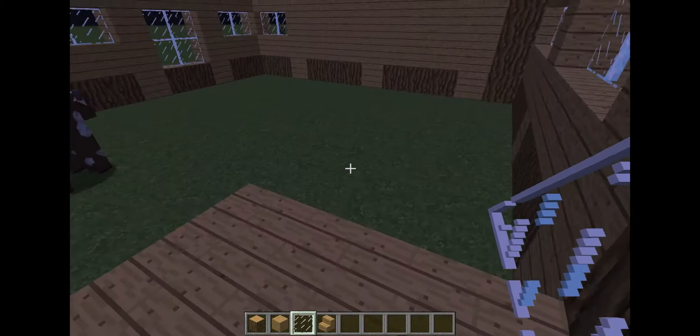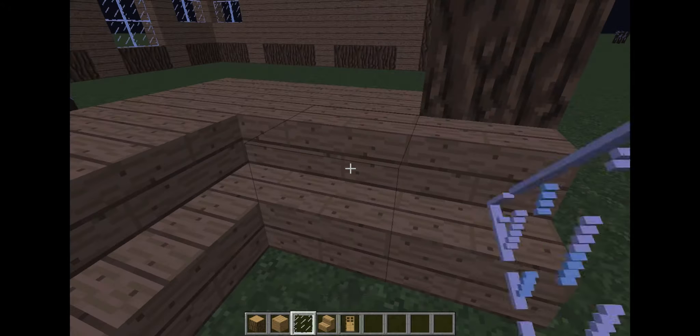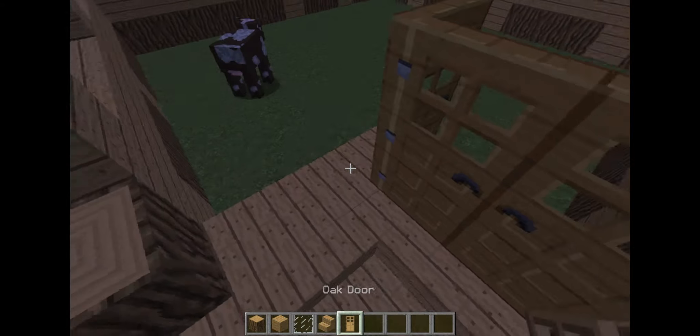I don't think I'm going to work on the floor — I think I'm going to make doors for this. I know we're going to use that darker door, but I think we're just going to use a normal oak wood door, okay.